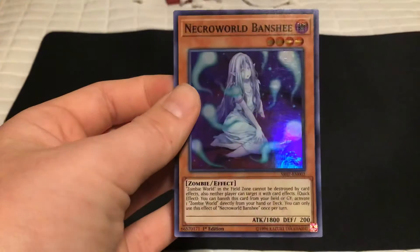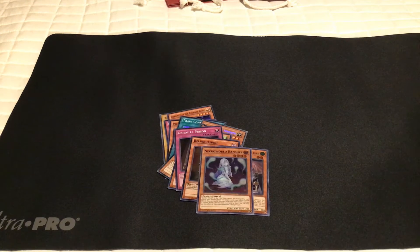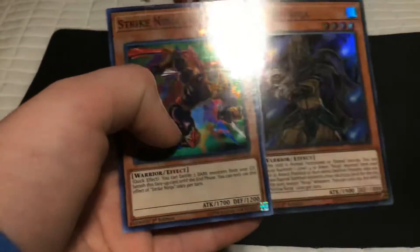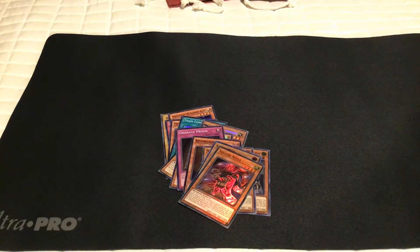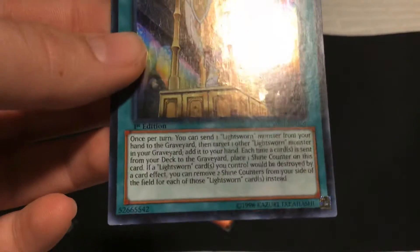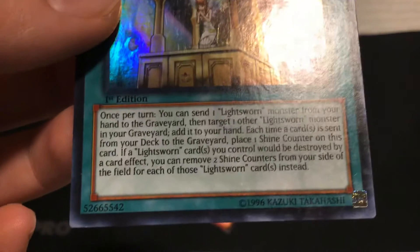I've got two ninjas: Strike Ninja and Yellow Ninja. Give a thumbs up if you like Strike Ninja, and subscribe if you like Yellow Ninja. I dropped the card — Yellow Ninja. I'm not going to read you this, I'm not going to put you through the pain of reading all of this, but if you would like to read it, pause the video here and read it. Okay, enough reading.